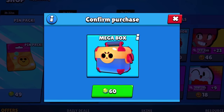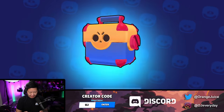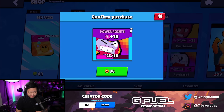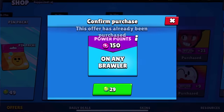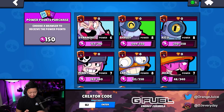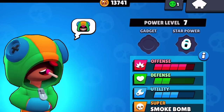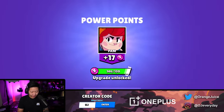So many shop offers, so many gems, so little time. Mega box - five. I think I should just start collecting these star points. Get all of these - this is value. It's on sale. We'll get Leon to seven, upgrade that, and now we can unlock his gadget. We're going to buy all the power points in the shop. I think that's value.